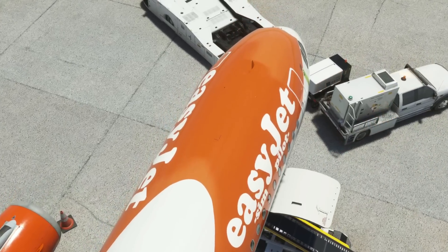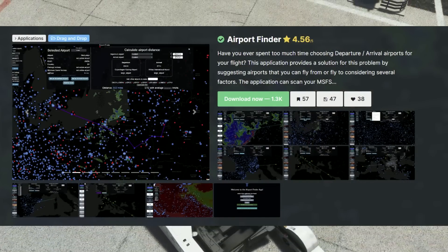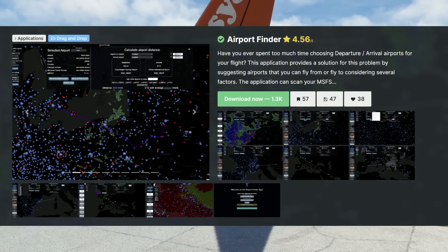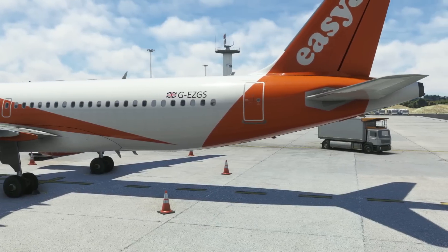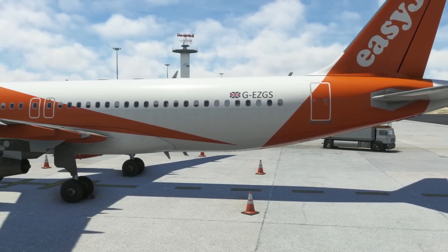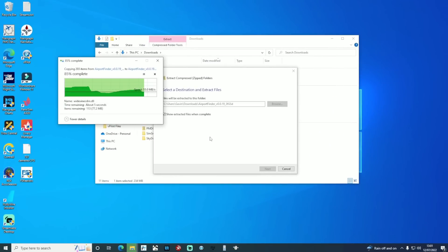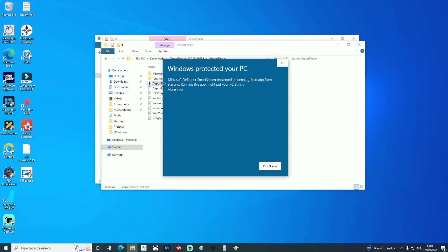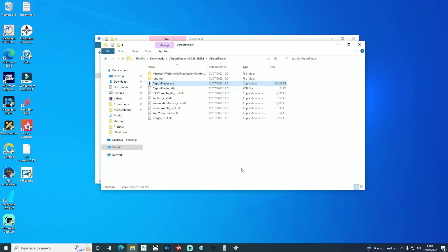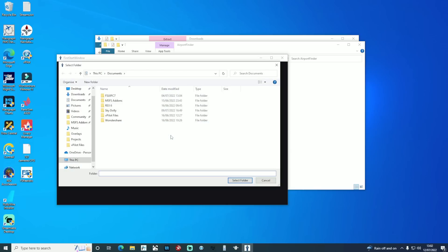Recently, a new add-on for Flight Simulator came out called Airport Finder. Don't be misled by the title — Airport Finder is perhaps not that indicative of what it actually does. What this tool does well is help you decide on a flight depending on how much time you've got and what sceneries you have installed, and it also allows you to check out the weather. It's free to download from flightsim.to and installed in the normal way. It's an external program, so once you've finished using it you can close it down before starting Flight Simulator, so you haven't got another program running in the background.